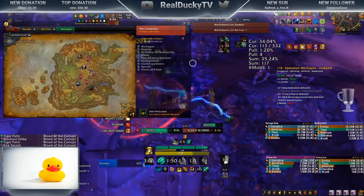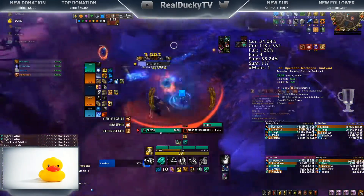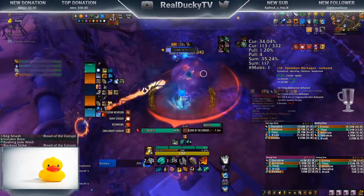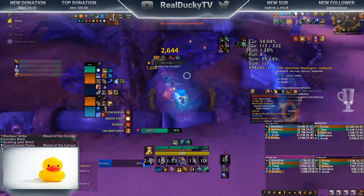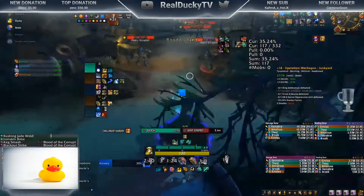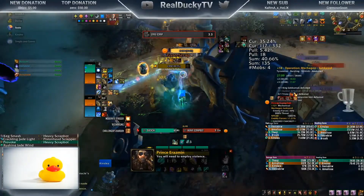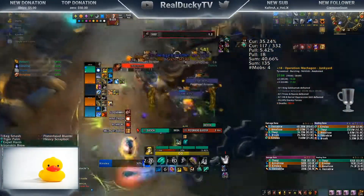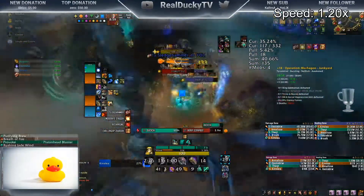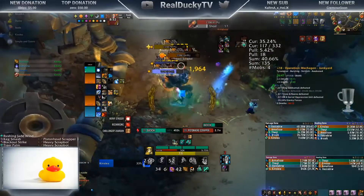After Gunker we have to go to Tricksy and Nano next. We run in and pull these two packs together — the three-pack with the scrapper and blasters is super easy as long as everyone pays close attention to the Gyro Scraps and Exhausts. It's pretty easy overall.